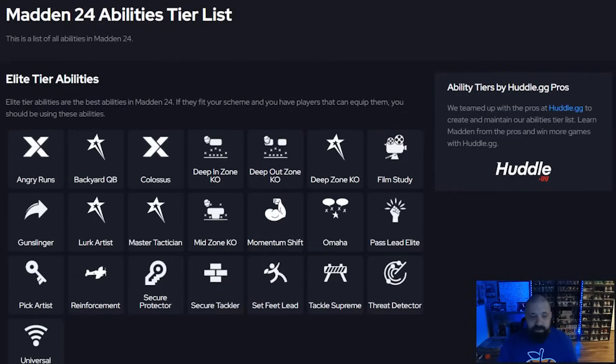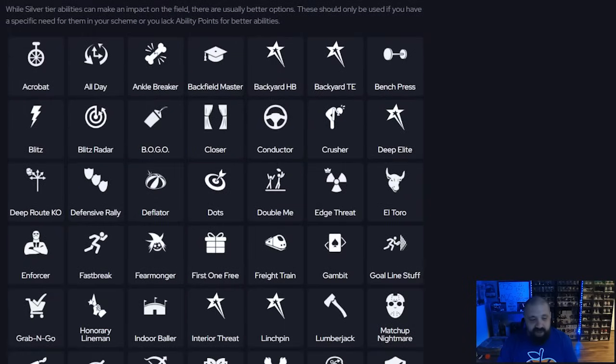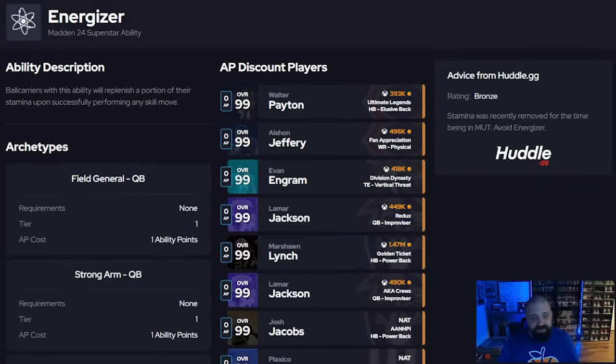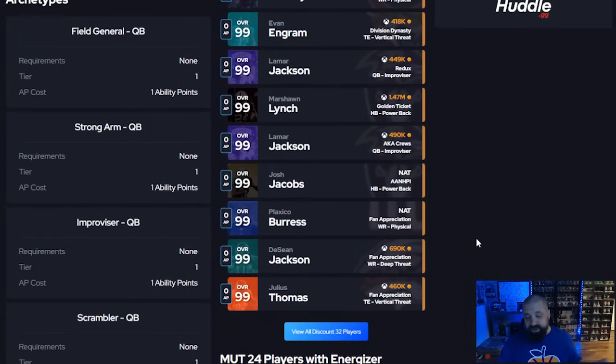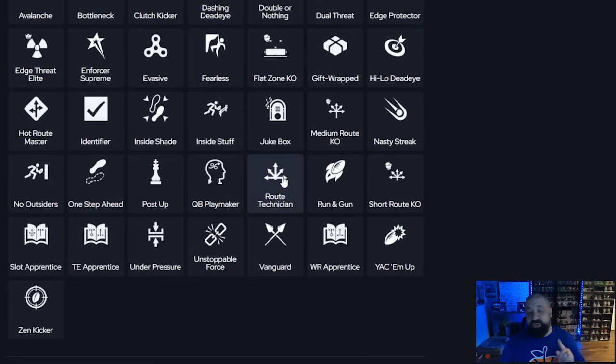Beyond angry runs and evasive/jukebox, one underrated ability is energizer. Ball carriers with this ability replenish a portion of their stamina with a successful juke or skill move. A lot of times after juking somebody you get tired and can't break the big run. Energizer, especially when you can get it for zero AP, is huge — and it's great not only for running backs but also for wide receivers.